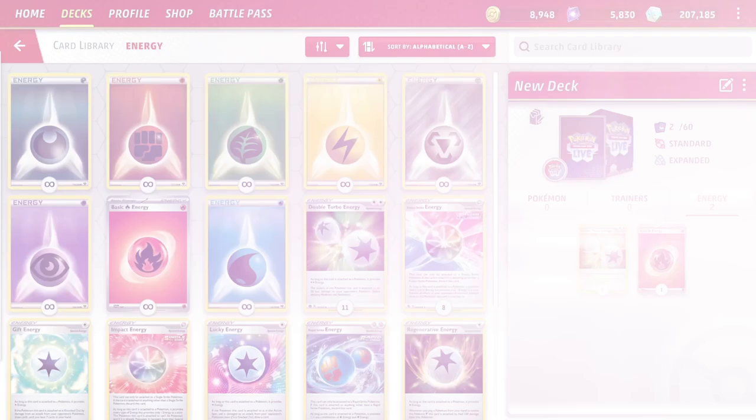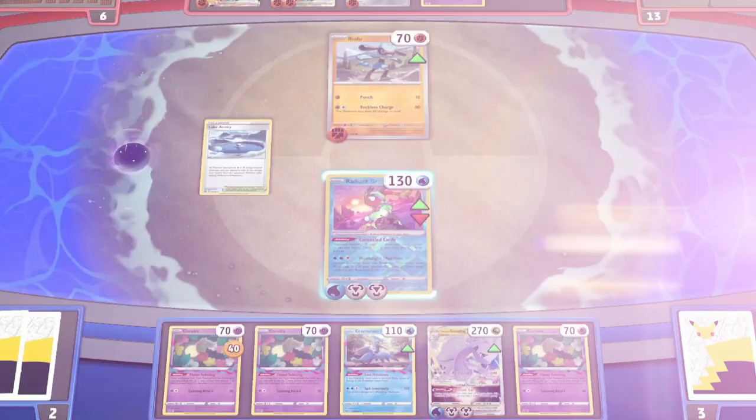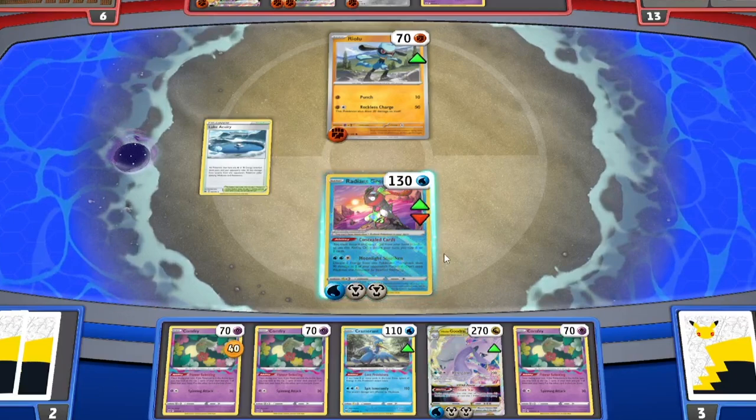There are only two different classifications of Energy card: Basic Energy and Special Energy. You need Energy in order to use a Pokémon's attack. You can attach an Energy card to one of your Pokémon once during each turn. Some Pokémon require specific types of Energy in order to use their attacks. Each Basic Energy provides one Energy of its type, or one Colorless Energy at a time.